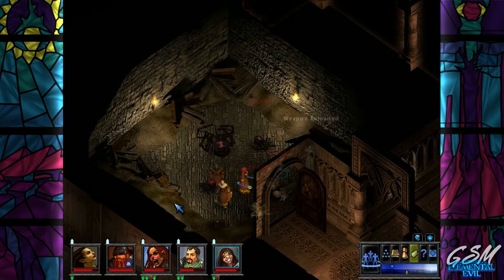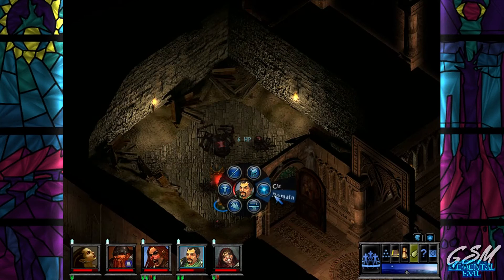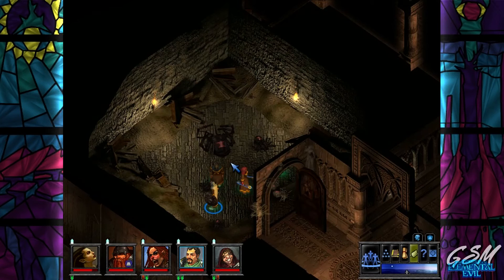We need to seriously do some healing now because everyone is basically poisoned. Restore her as well - we restored three strength. Well that's not enough, telling you right now. There's nothing to loot. I'm gonna save.